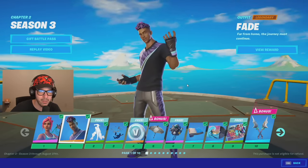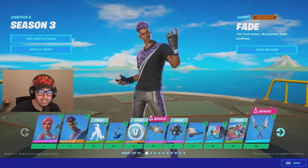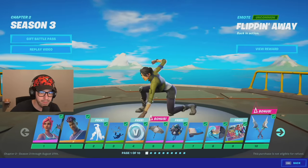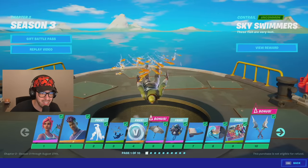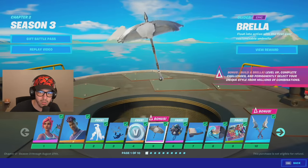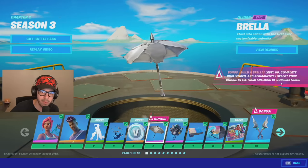You got Fade over here — he doesn't seem to have any customizations, but he's legendary so there's definitely going to be something. We had this one flipping away, kind of looks like an emote that's been in the game before — so that's okay. You got this contrail here if you like contrails, and some V-Bucks. You got this glider — it's the build umbrella: level up, complete challenges, and permanently select your unique style from millions of combinations.